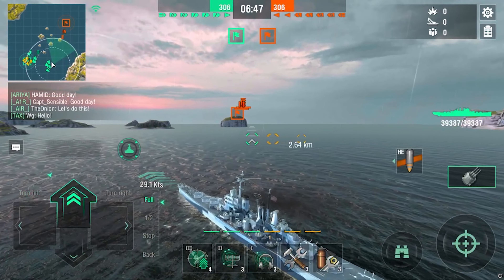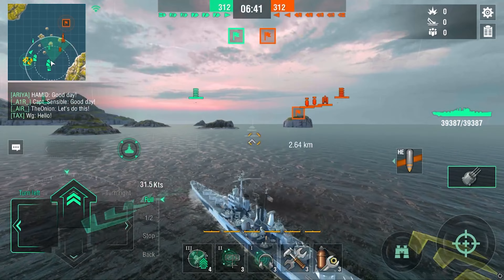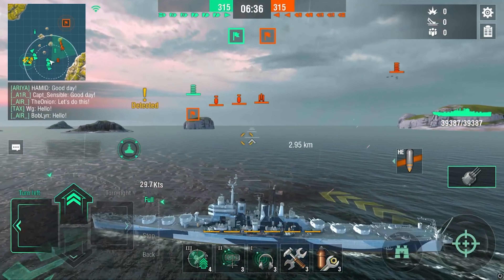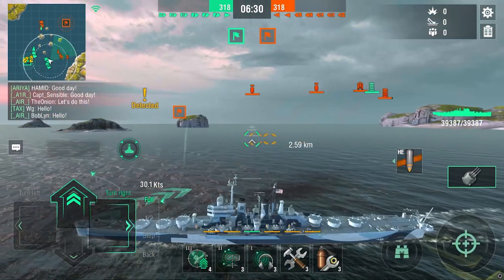I would say if you don't have that, just use AP. If you want to get fires, use your HE — it's also good. But Worcester AP should not be slept on. It's very nice, it's really good and you can get citadels quite easily. So let's see if he even gets close to me with those planes — I doubt it.